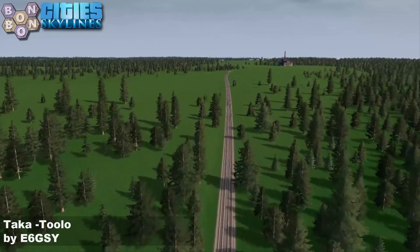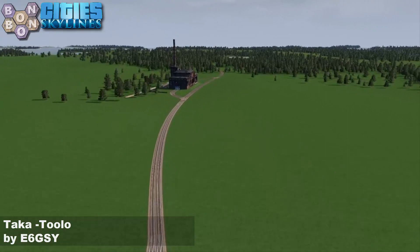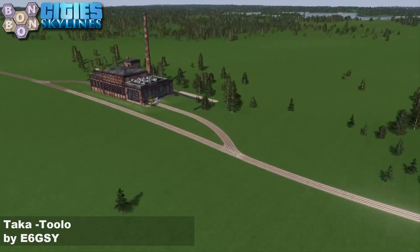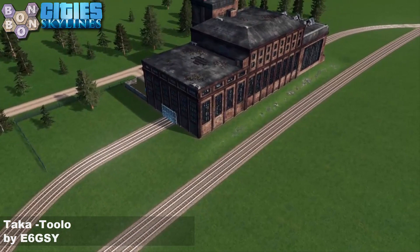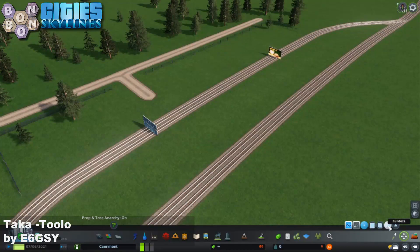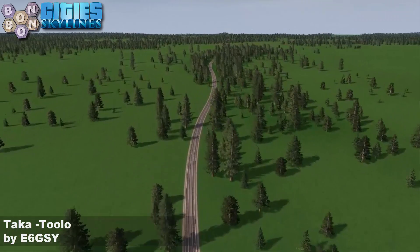Heading towards everybody's favorite factory - a nice little set piece down here. The rail line appears to go right through the factory with fake doors, and it does actually go all the way through as well. Move the factory and there you go - it goes right through. Inverted billboards for the fake doors of course. Seen it done before, but still a welcome clever use of a vanilla asset.